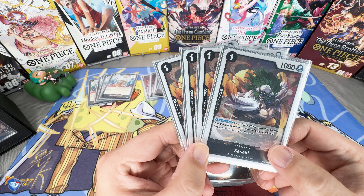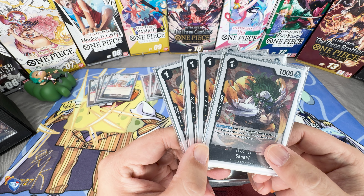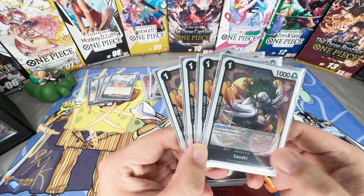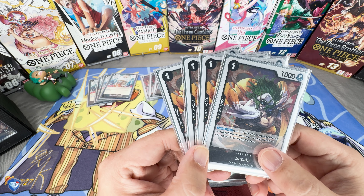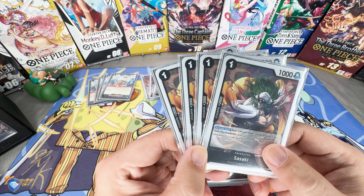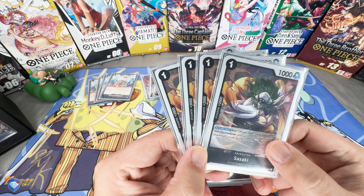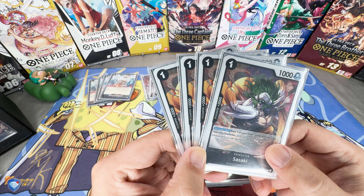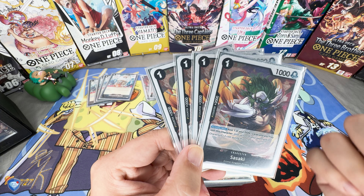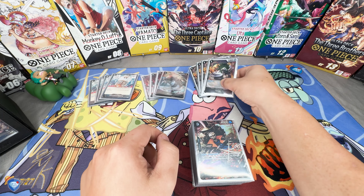We run four of Sasaki. He's a 2K counter — you can rest one Don and get a minus two cost on your opponent's characters. He's more of a tech card but also used frequently as a 2K. He's great for reducing high-end characters down to a five, or reducing fives down to a three for combo plays. Because he's active-means, you can use one Don afterward for another two-cost reduction.